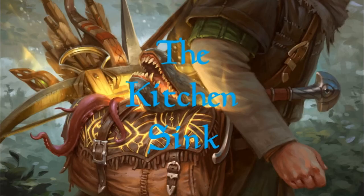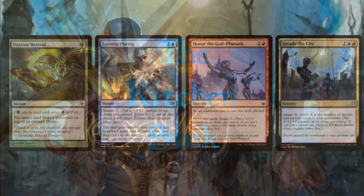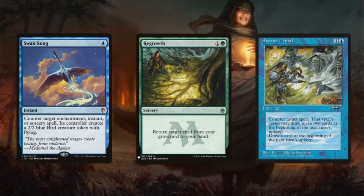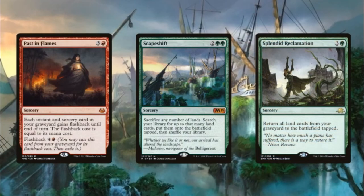Next is 'The Kitchen Sink' — spells that didn't quite fit the previous categories. These include Noxious Revival, Lazotep Plating, Honor the God-Pharaoh, and Invade the City as another way to get a token onto the battlefield for Eluna to mutate onto. We're also running Swan Song, Regrowth, and Arcane Denial, as well as Passing Flames, Scapeshift, and Splendid Reclamation. Passing Flames is here for extra utility rather than as a combo piece. Scapeshift makes for explosive plays with our lands, and Splendid Reclamation helps us bounce back from targeted land removal or mass land destruction.